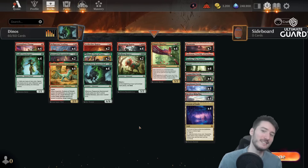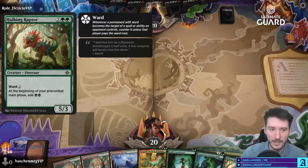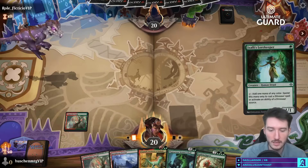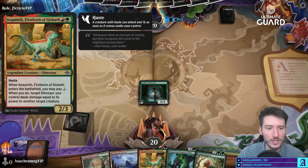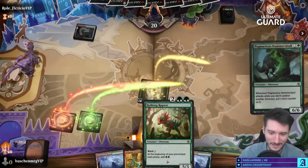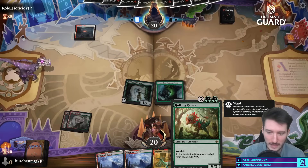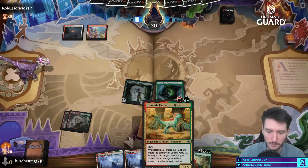Alright, taking footage from my Twitch stream. Starting to think this Firstborn of Ghisath might actually be better than the raptor because five power is quite nice — and it's the Firstborn of Ghisath, so it's Ghisath's baby. Ghisath is the big Naya one. This dino deck is pushed, but the Firstborn is better because it can kill a Shield Root with its five power, which is pretty important.